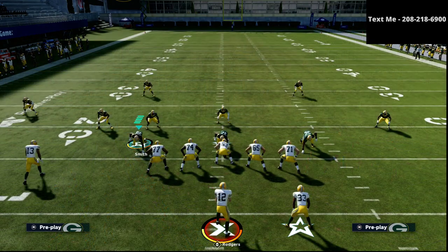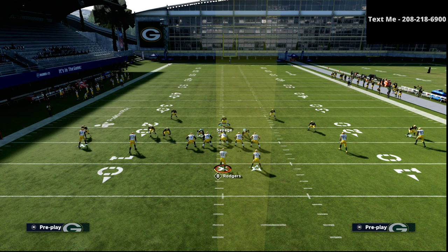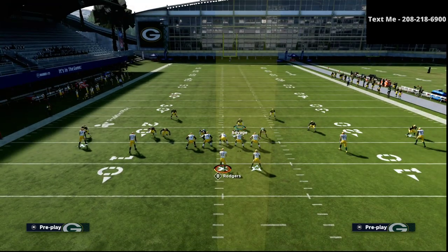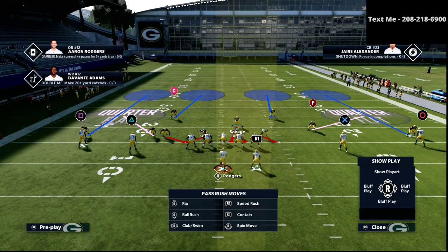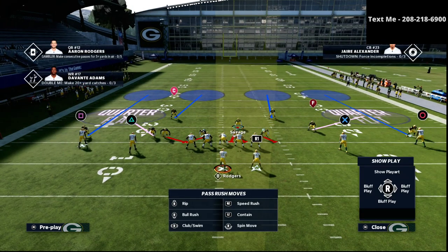We're going to audible from 335 Normal into 335 Wide, as you can see right here. The next step when dealing with the spread offense is we're going to shift our defensive line to the running back side every single time. It's very simple but very powerful because it's going to help us stop the run consistently.